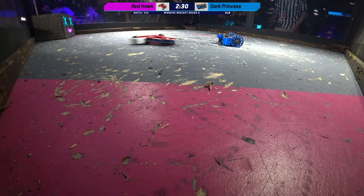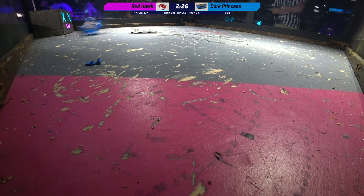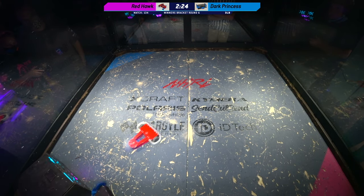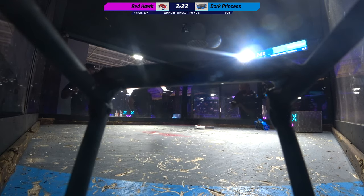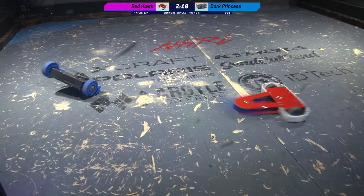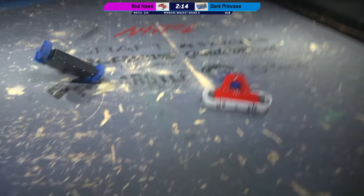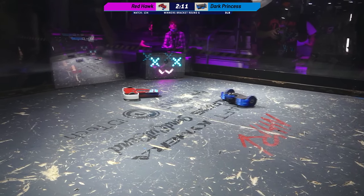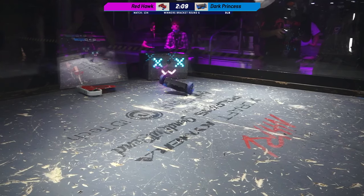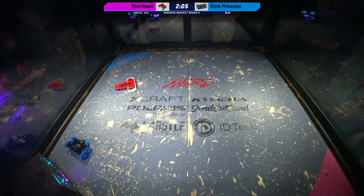She's got to get herself flipped over if she wants to put that active weapon in. It looks like that weapon is just a little higher than the wheelbase of Redhawk. She can self-right. Redhawk is taking a huge chunk out of one side of her wheel right there — you can see that on the left-hand side of the robot. It's going to make things very difficult as she tries to get herself spun over.